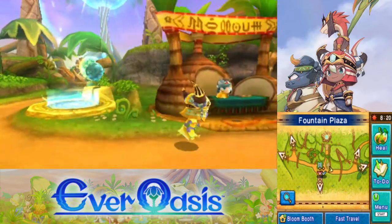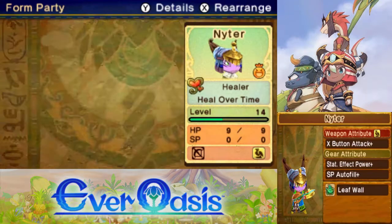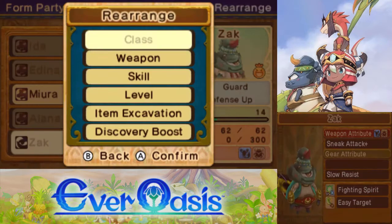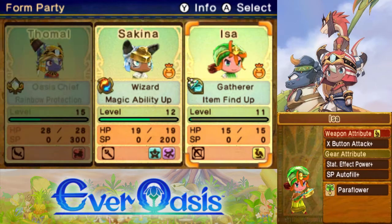Welcome back to Let's Play Ever Oasis. We're out to find the Eye of Truth. Before we go though, let's make sure we put the right party together. We're gonna need someone with a crossbow and someone with a paraflower. Actually, Issa has both skills, so we'll bring her along.